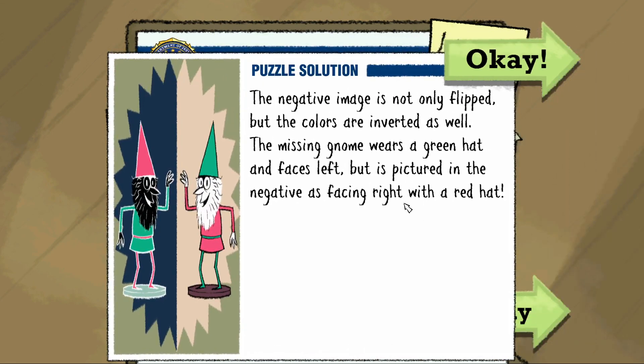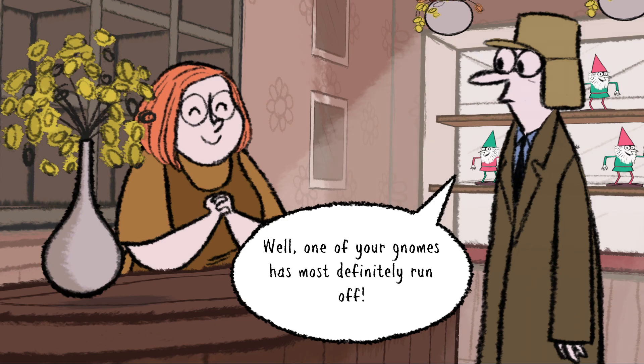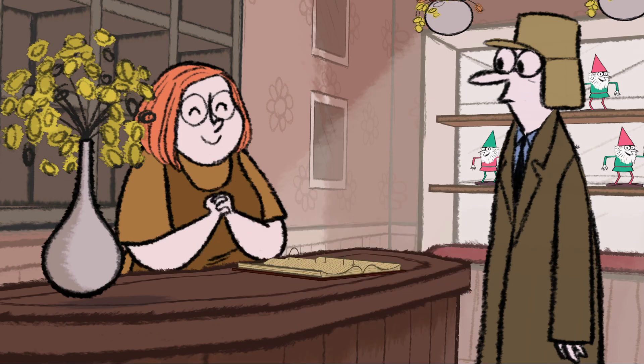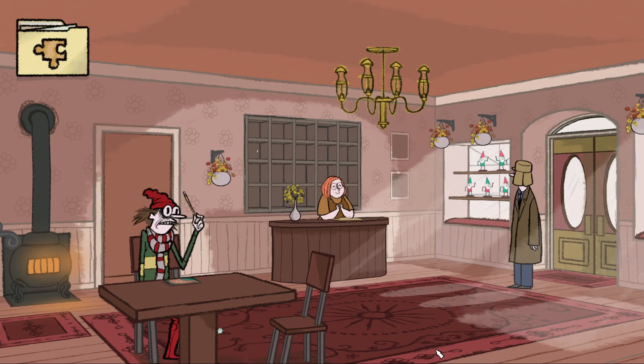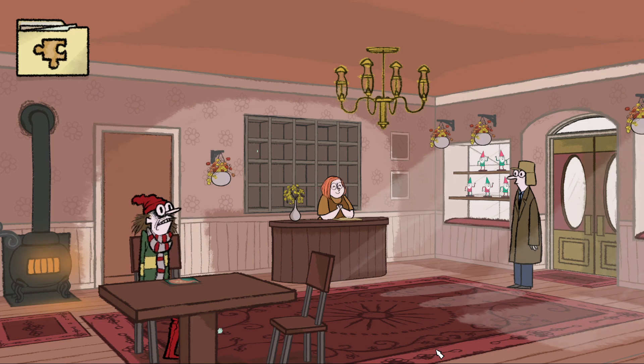All right, let's see if there's an explanation. 'The negative image is not only flipped — the colors are inverted as well.' That's what I wasn't taking into account! Well, learned something new today — it flips the colors. 'One of your gnomes has most definitely run off.' We are out of time on this one — that was quite difficult because I didn't realize the colors were inverted. But I like that there's a big variety of puzzles and some of them I'm going to struggle on, which is going to be a real challenge. Strong start to this game — I like the humor, I like the art style, I like the different puzzles. Can't wait to play more. As always, thank you very much for watching.